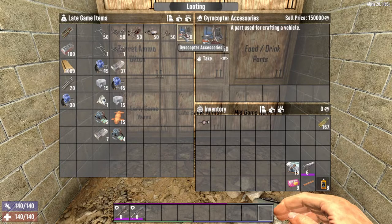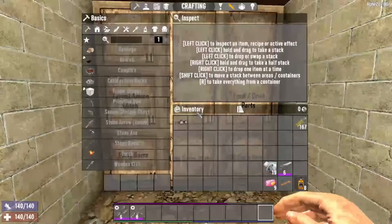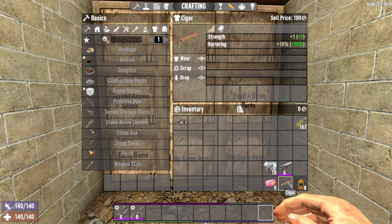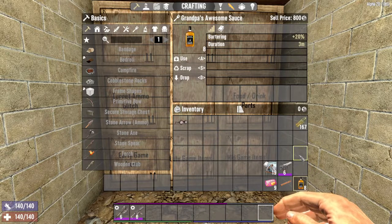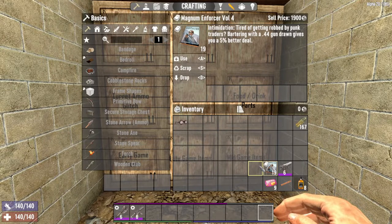The 5 barter boosts are: Sugar Butts candy, the cigar, Grandpa's Awesome Sauce, Magnum Enforcer Volume 4 with a magnum firearm, and the Better Barter skill. Sugar Butts candy is found in working vending machines and gives a 10% boost to barter. The cigar can be looted, bought from a trader, or crafted once you find Urban Combat Volume 2, and gives a 10% boost while worn. Grandpa's Awesome Sauce can be looted, bought, or crafted and gives a 20% boost. Reading Magnum Enforcer Volume 4 and holding a .44 Magnum or Desert Vulture gives a 5% boost to barter.